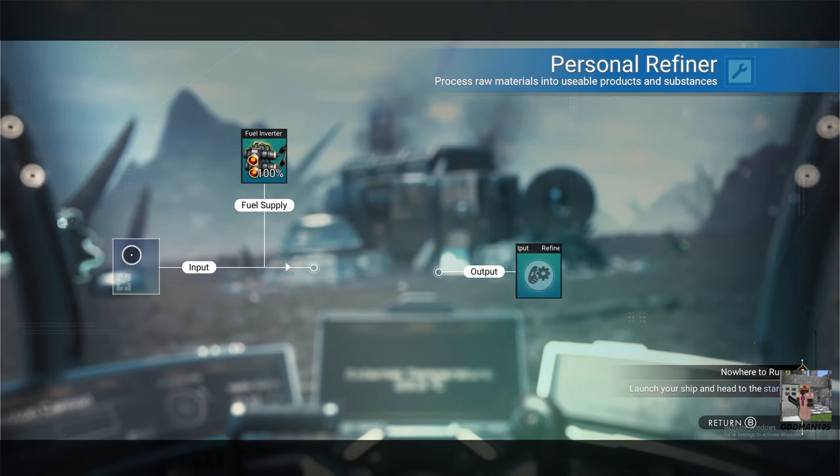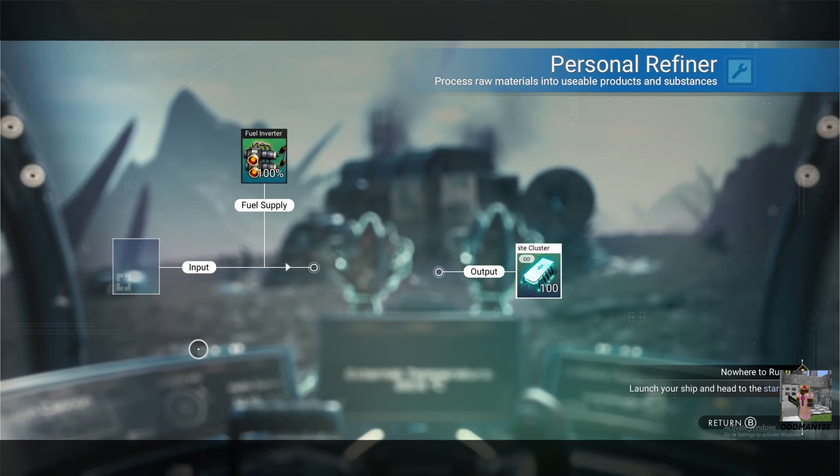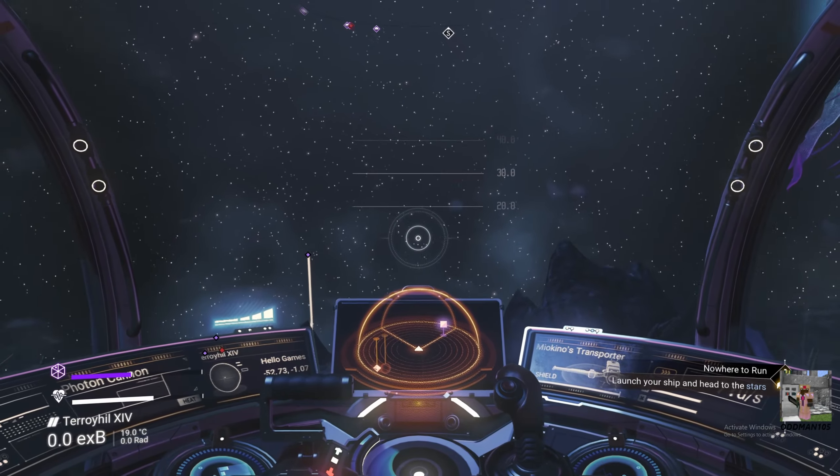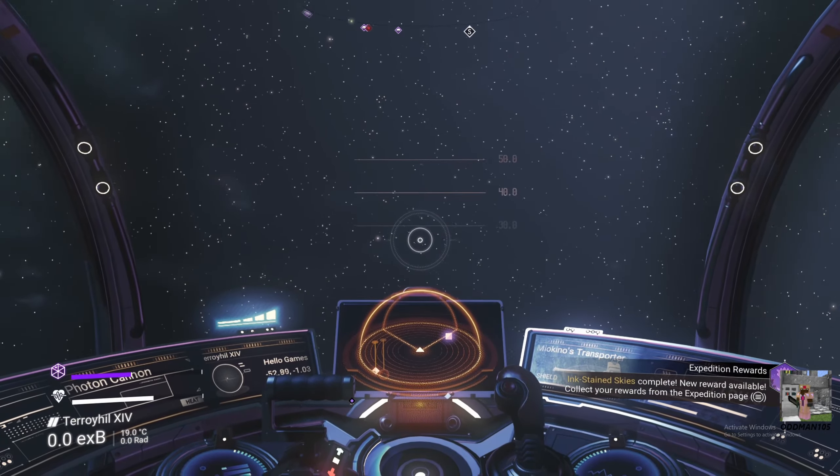We don't need these for crafting or anything else, let's just refine them. In fact any abandoned building I come across I will refine all the larval cores. We're going to hold on to this one because once we leave the atmosphere it'll refill that protection. Let's go - we are out of here.